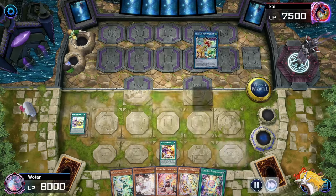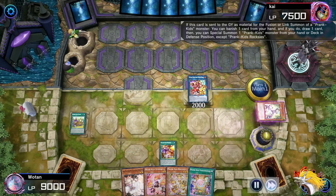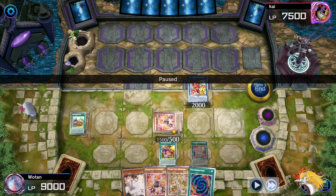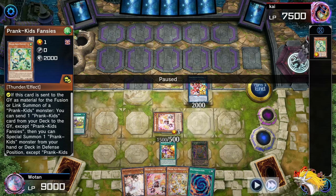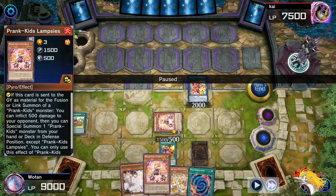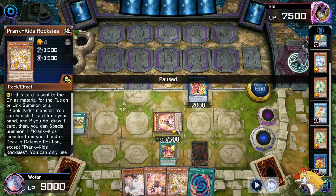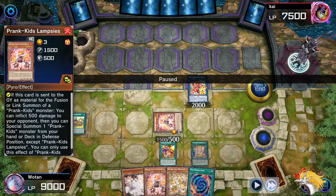Just going through the normal combo - making the second bird, summoning out the Yellow one, making the dog, and getting rid of the Green one because I don't like it as much. We draw into Polymerization. If I was running Gossip Shadow, I would be able to summon it out by using Polymerization for the two monsters in my hand, then summon the Rocket Ride and use its effect to bring back a Lamps and anything else. Then I could overlay both for the Gossip Shadow and get a monster negate as well.